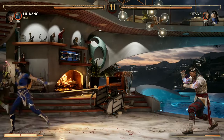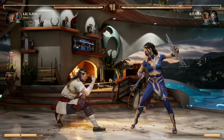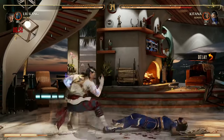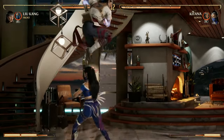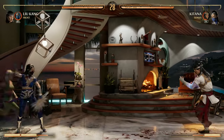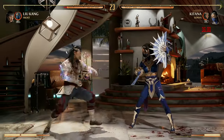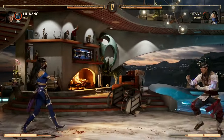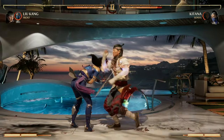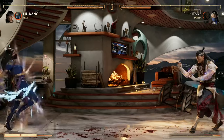Let's go over Liu Kang's movesets and the strings of moves you're probably going to use most often and why. Right off the bat, your back 2, 3 combo is your air pop-up. You have other pop-ups like your forward 1, 4 combo — that's a pop-up for ground combos. If you want to get in the air, you're going to be using back 2, 3 a lot more. The only problem with that combo is it's not a low or overhead, so it's kind of hard just to throw out there. It's not very safe, so if you miss or they block it, you'll probably get punished.